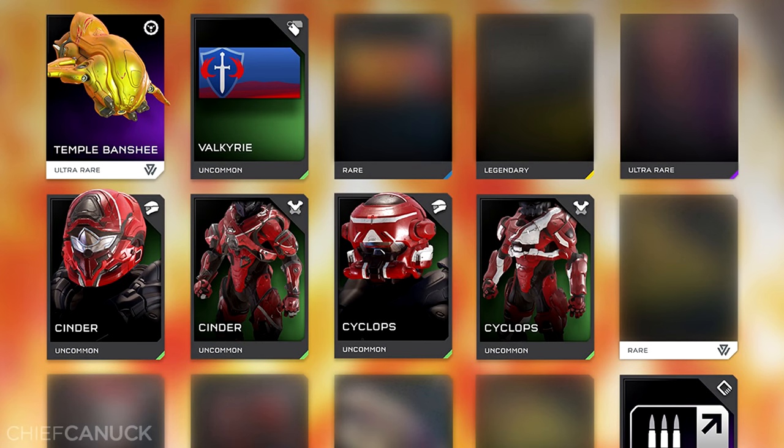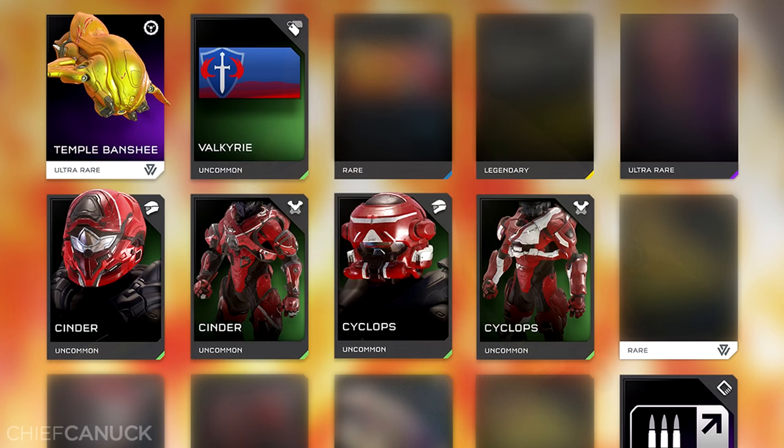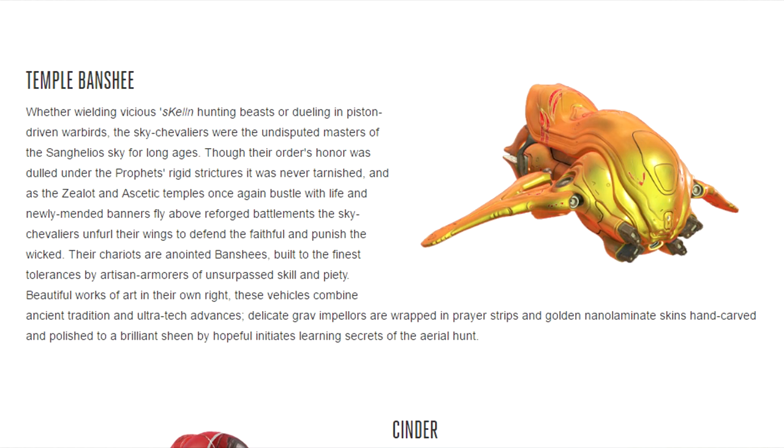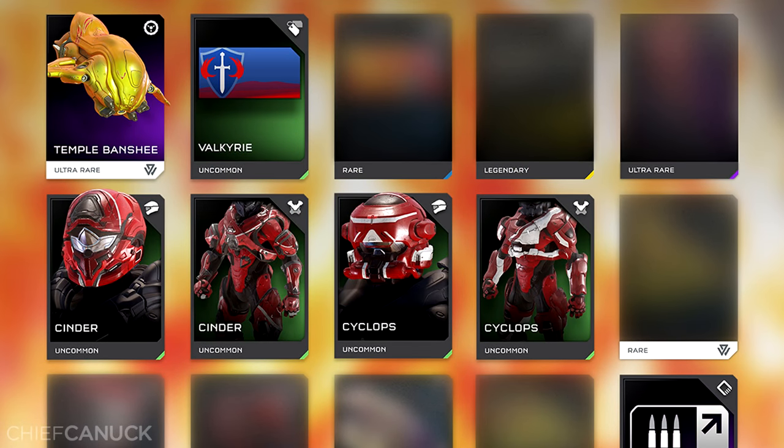Now on to the REQ preview page. We have an ultra rare Temple Banshee with this week's cannon fighter. Unfortunately, it didn't reveal how it functions differently, although it did give a nice little backstory — link will be down below in the description, and that goes for everything in this video. Next to it we have the classic Valkyrie emblem, followed by what looks like two blurry emblem REQs, and possibly an ultra rare stance for assassination.